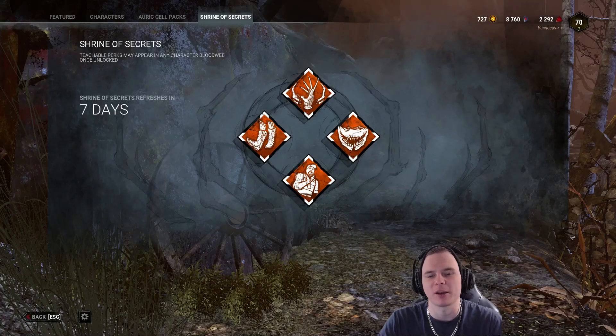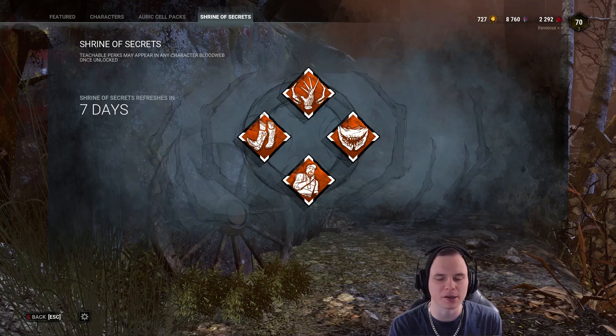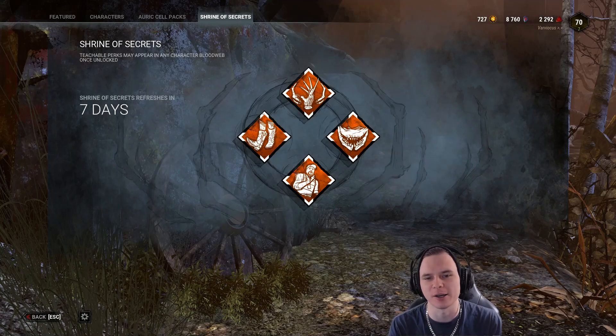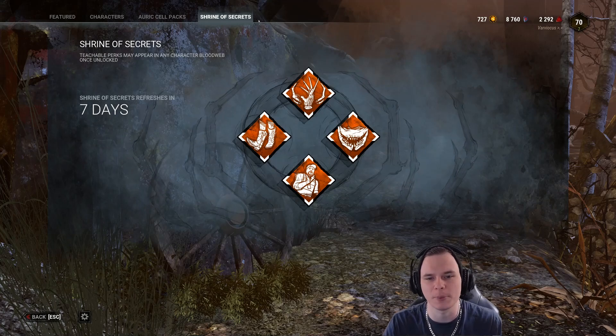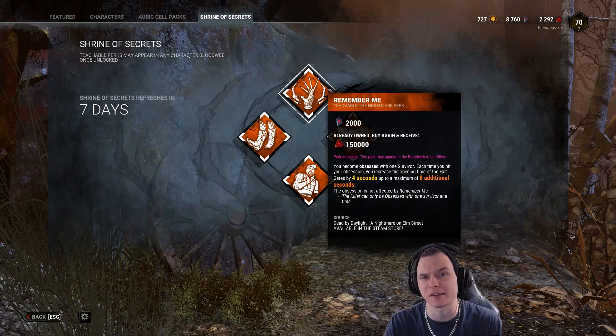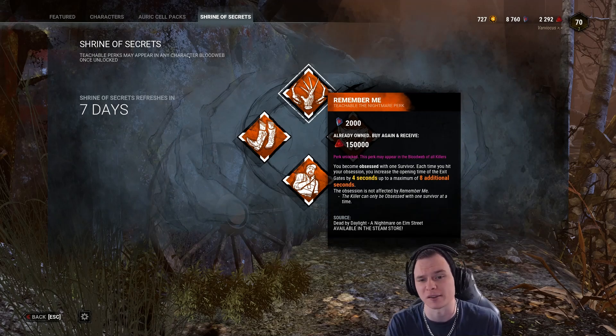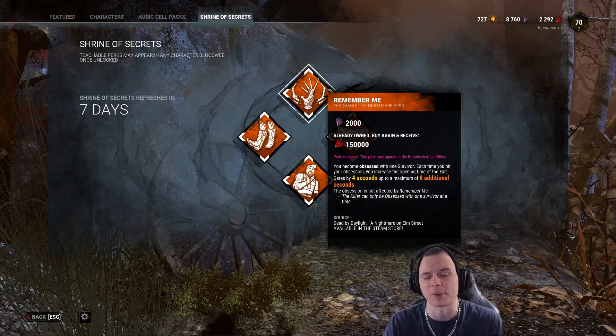Alright guys, welcome back. This week we're going to be having another look at the shrine, and I can already tell you it is an alright shrine - it's not amazing, but it's not terrible either. We're currently looking at a perk called Remember Me, which is a teachable unlocked by Freddy Krueger. It did recently receive a bit of a nerf - a couple of months ago before Freddy got reworked - so it took a huge nerf and it's not as powerful as it used to be.